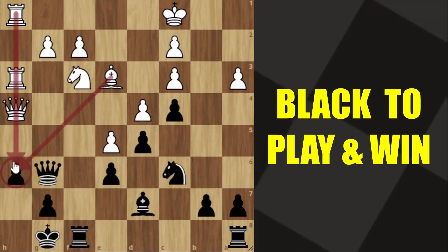All of white's pieces are on the king side, ready to launch an attack. Can you spot a win for black?